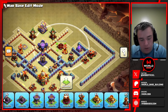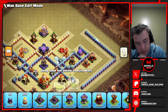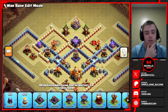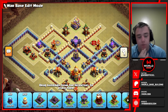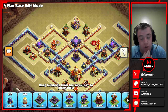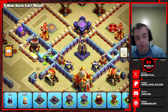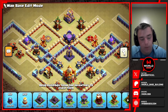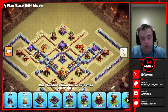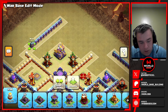Every base has its flaws — on a diamond base the main flaws would be getting too much value with zaps, so I'm trying to limit that. Sarge could also be a problem. If an attacker landed a super archer blimp somewhere around here and it survived, it could get this whole area. Luckily we do have a bomb tower and an air sweeper. Eagle compartments don't get as much love as the rest of the base, but we'll try to see what we can do.